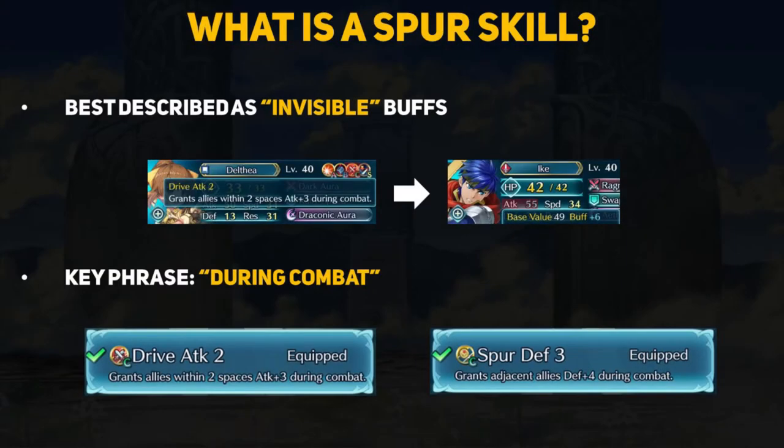Spur skills are best described as invisible buffs. Normal buffs are shown on units as blue numbers, and you can see how much a normal stat is being increased by. Spurs are not shown on your hero's stats, but are very much there.